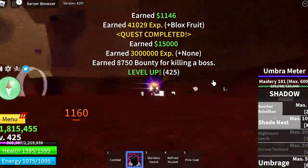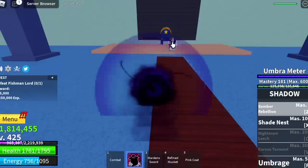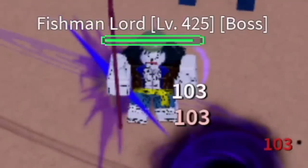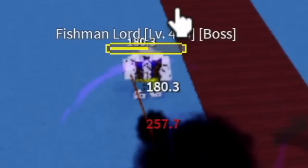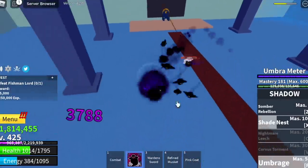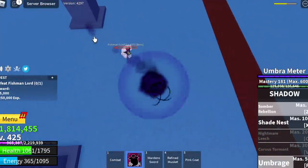After that, the next island is the Underwater City. We're going to start defeating the Fishman Lord. Just a reminder — this boss has two lives. First one is his initial form, and after that he'll transform. Is he hard to defeat? No. Just dodge his Trident — he's actually very easy to defeat.